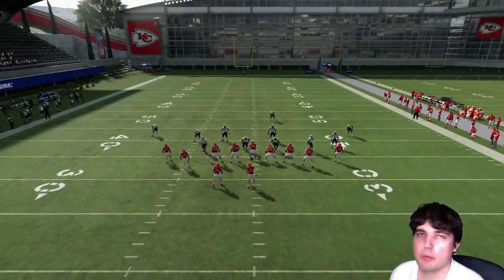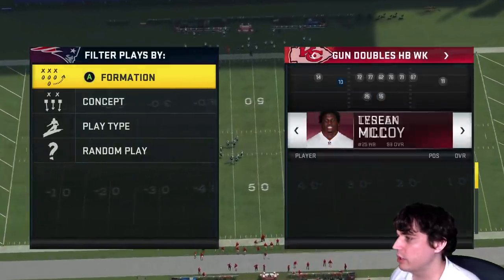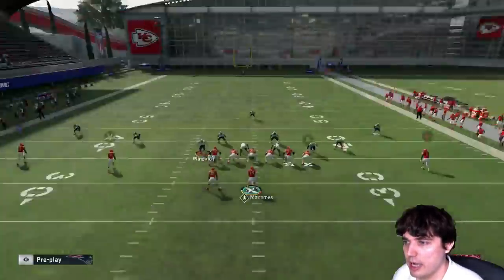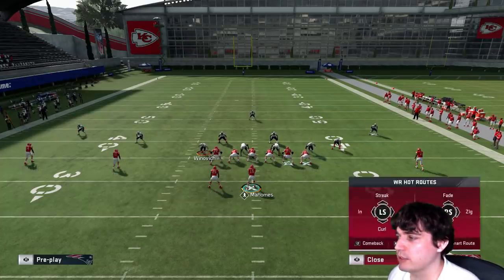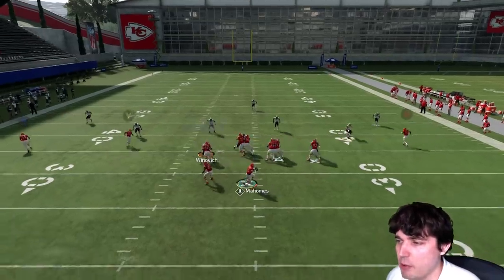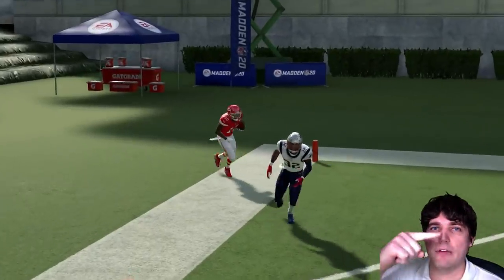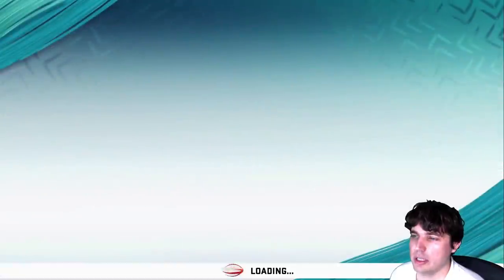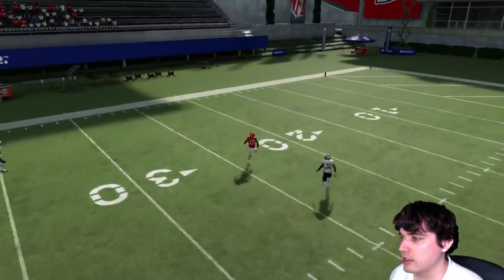You can also bomb cover three from a wider set if you don't want to do a tight set. Let's go with something like doubles halfback weak. Cover three sky — put X in a comeback, streak Y, max protect, and maybe put Robinson on a check down. This is the same combo but from a wider set, which is even harder for your opponent to read. Hold the thumbstick all the way to the left at 9 o'clock for the pass lead. See how the defender gets addicted to that comeback route — hold it outside and it's a one-play touchdown against cover three.